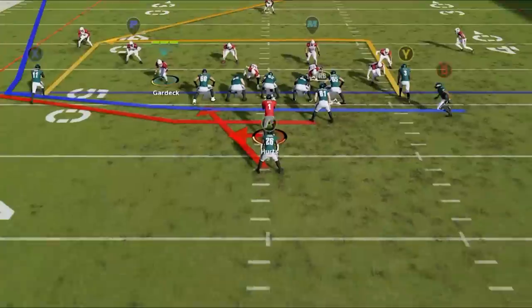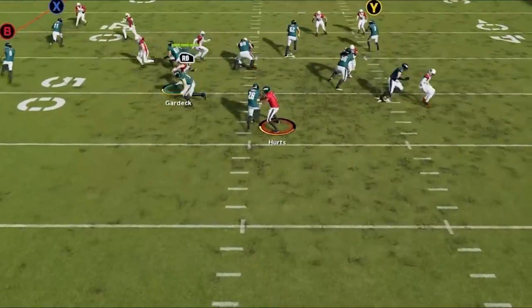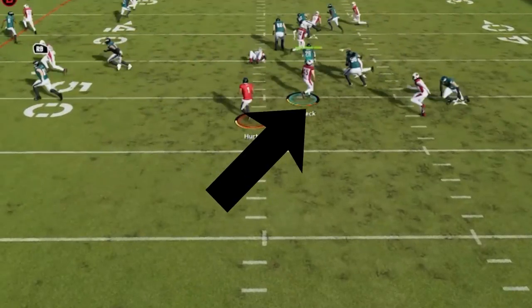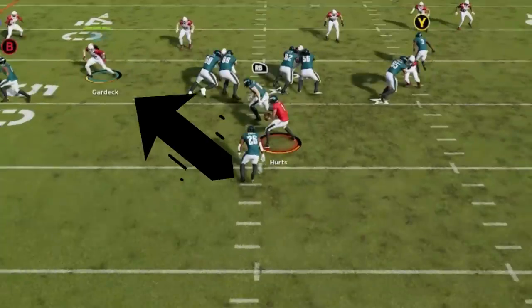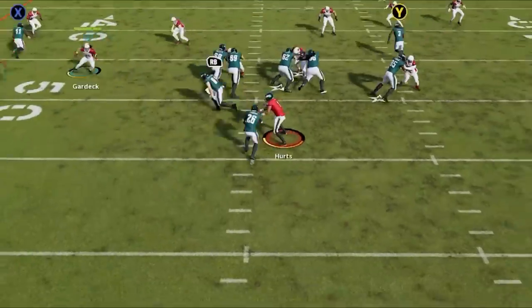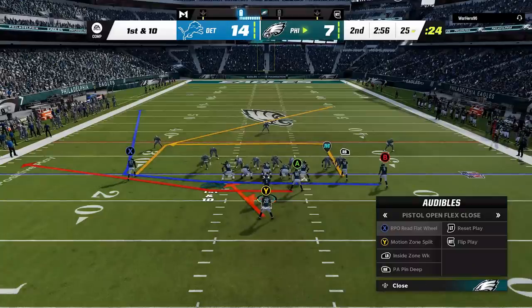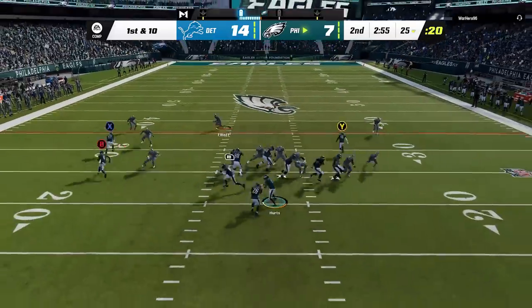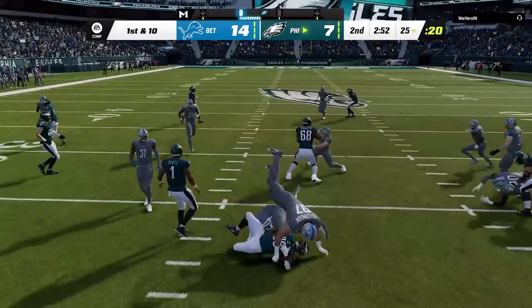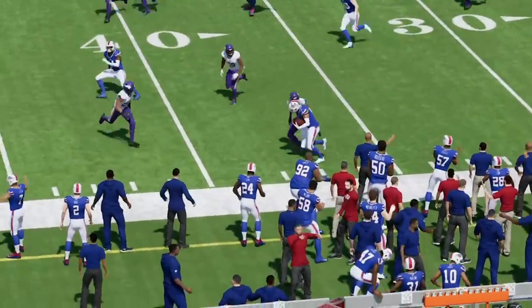To decide which option is best, all you have to do is watch the read-defender. Press the left trigger and you will see a boxed defender with an R above his head. If he is aggressive and shoots in towards the handoff, keep it with the quarterback — he will usually follow the running back out of the play, leaving open run space in the area he left. If he is passive and drops back like he's playing zone coverage, you will have to hold A and hand it off, otherwise he will be waiting for the quarterback. Now that we've gone over all the running options, let's go over the passing options, as they are probably the best on this play anyway.